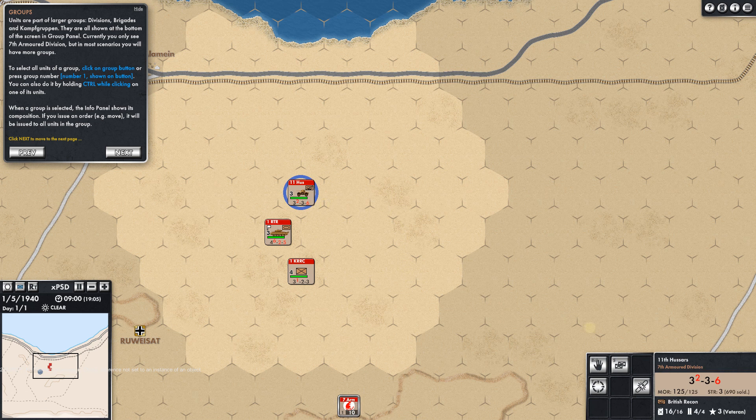Currently you can only see the 7th Armored Division, but in most scenarios you'll have more groups. Select all units of a group by clicking the group button — or press one and there is the 7th Armored Division. You can also do it by holding control while clicking on a unit. When a group is selected, the info panel shows its composition.